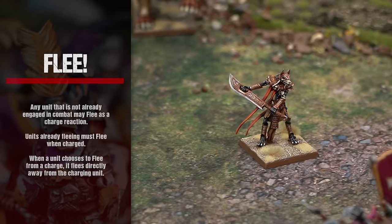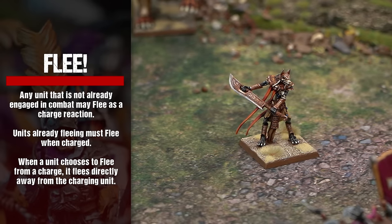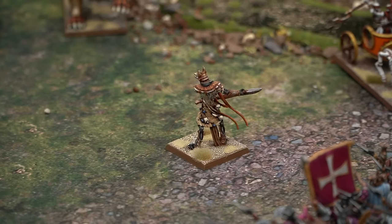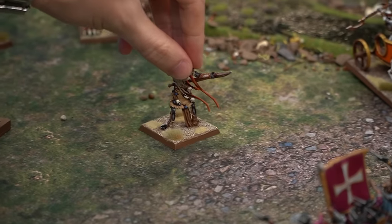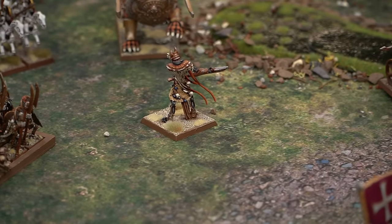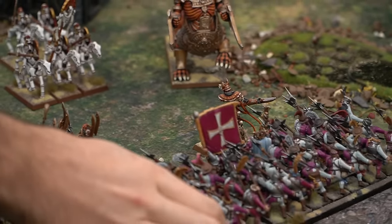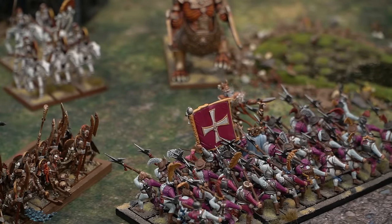Flee — any unit that is not already engaged in combat may flee as a charge reaction. When a unit chooses to flee from a charge, it flees directly away from the charging unit. Pivot the unit about its center so that it's facing directly away from the center of the charging enemy unit, then make an immediate flee move of 2D6 inches. Should a fleeing unit not run far enough, it may be run down and destroyed by the charging unit.